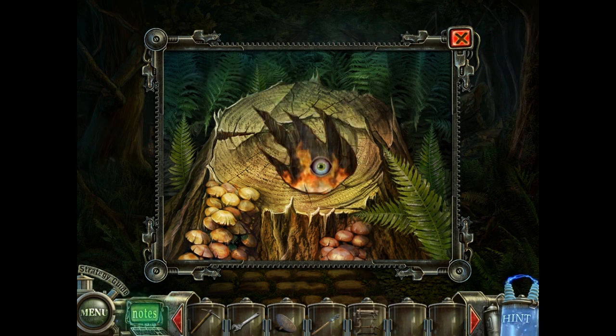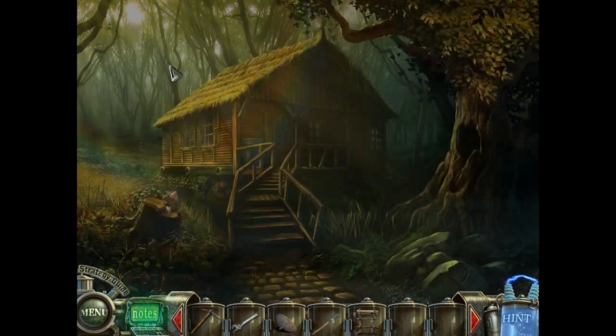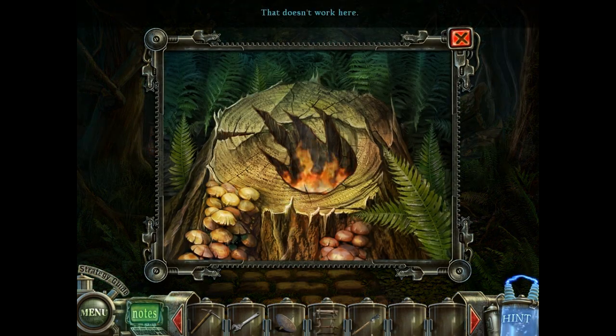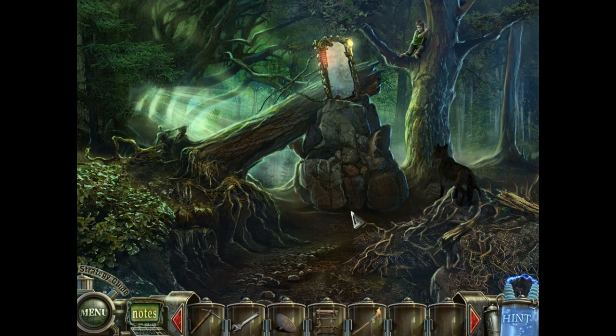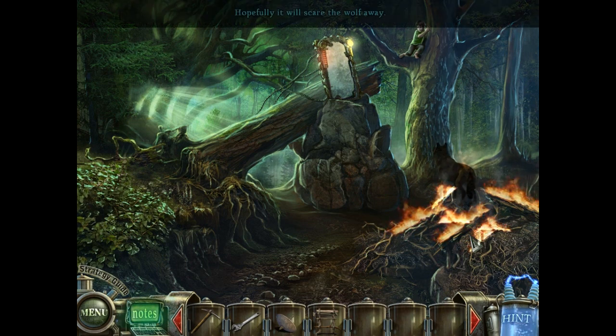We have fire inside the trunk, which makes no sense. The torch needs fuel - right, we have plenty of fuel. Here's where things get scary. You use the fueled torch on the fire to set the woods on fire, thereby killing the wolf and destroying everyone. Hold on a second, creepy announcer - what if I just use it on the brush wood here to scare the wolf? Fine, you can do that too. That's still scary that the wolf is getting so close to the child. But we scared the wolf away.